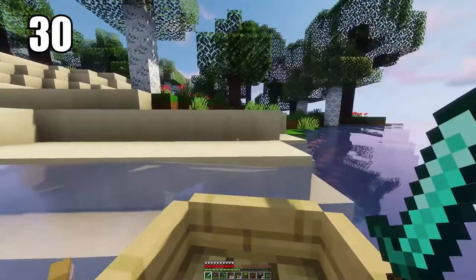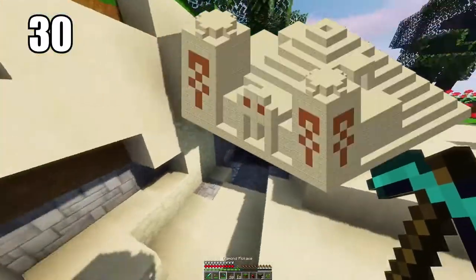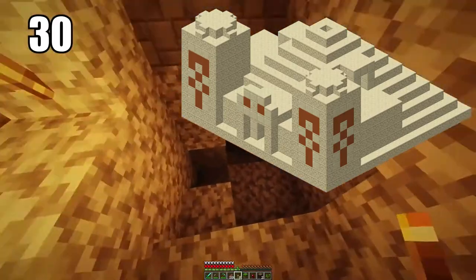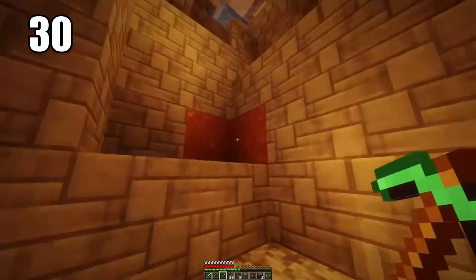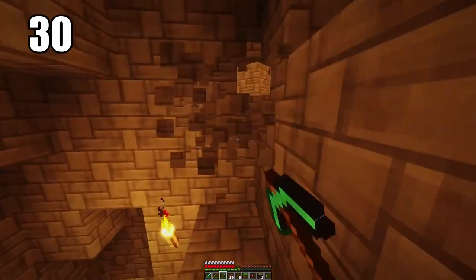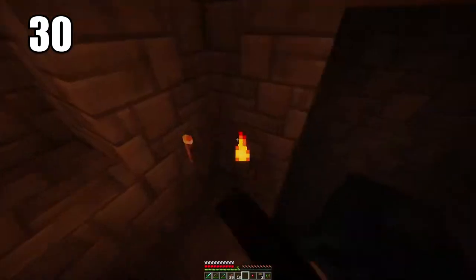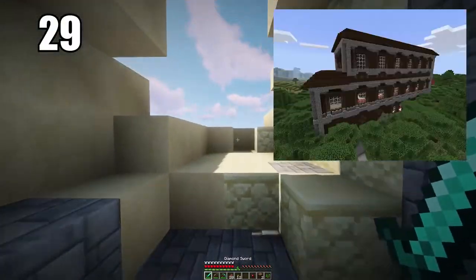Tip number 30 is looting desert temples if you're ready and know what you're doing. This is basically a big noob trap if you don't know what these are about — it presents a chest at the bottom of the temple that looks easy to get, but experienced players know it's a trap and the whole temple can essentially explode. Clever players know a way around this and can get the loot — things like saddles, horse armor, and some really rare items — but they come with a risk.